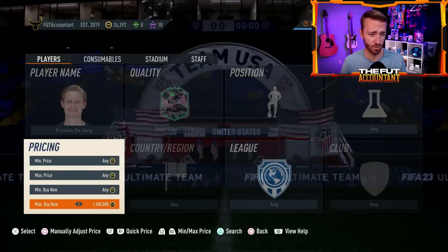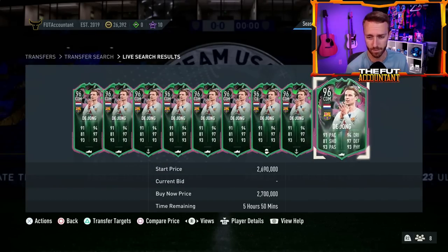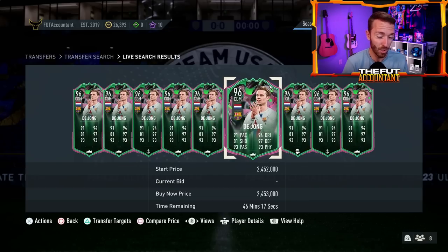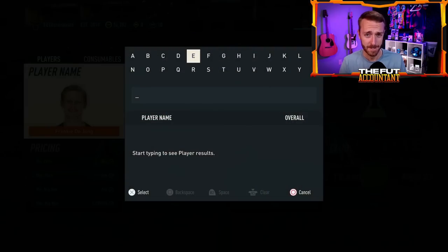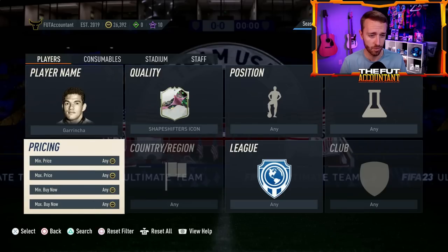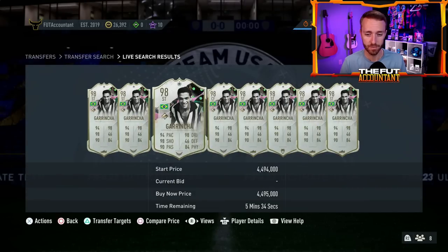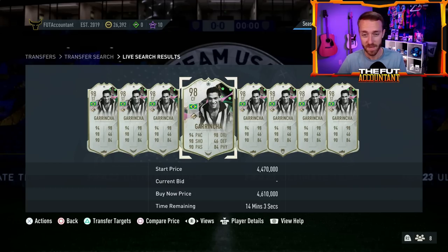These guys have already had some crazy price movements. De Young went from 2.6 million all the way to 3.8 to 3.9 — a move of over a million coins. Garincha went from around 4 million coins all the way to 11 million — a very rare card, though I doubt he actually sold for 11 mil at that spike. These guys are in demand and a lot of people want to try them because their stats look good and they're fun. Watch for fluctuations today.